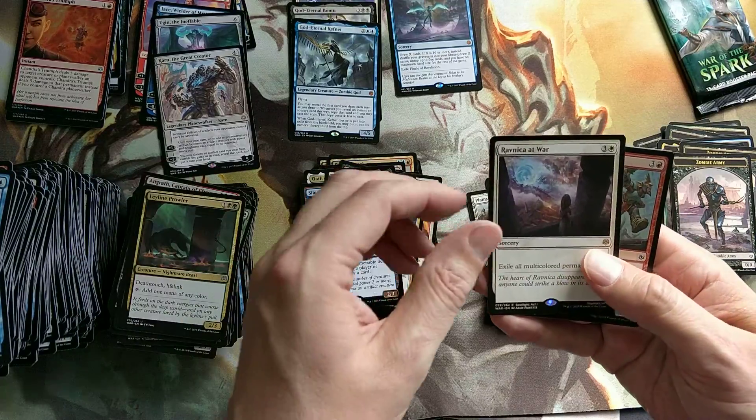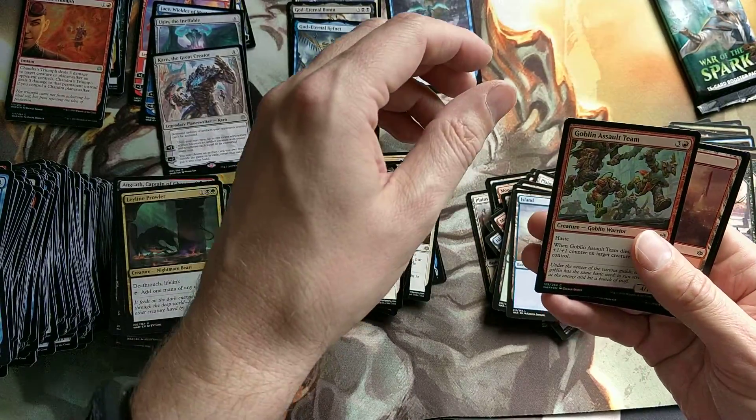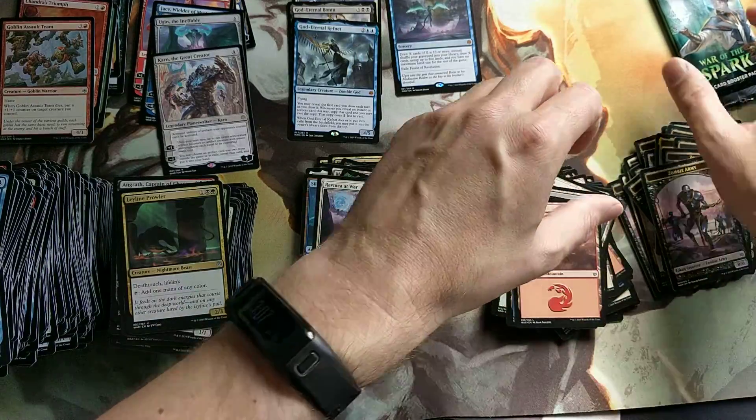Ravnica at War - Exile all multicolored permanents. And a foil Goblin Assault Team.